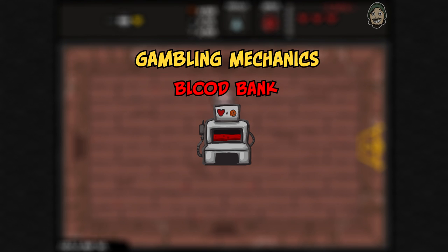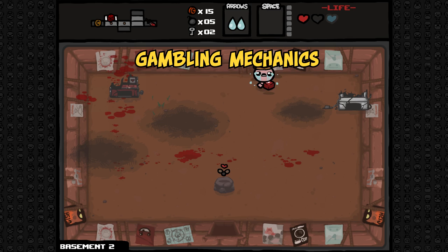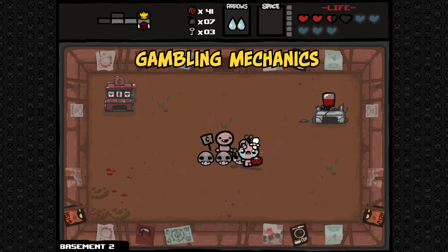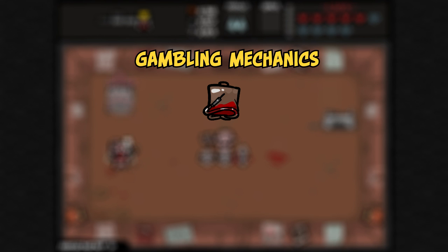The blood donation machine, or blood bank, will deal damage to the player while providing between 1 and 3 coins. This number of coins increases by 1 with the PHD. As with all gambling, these coins have a chance to spawn as pennies, nickels, or dimes. Blowing up the blood bank provides the player with several red hearts and/or coins. There is also a 1 in 15 chance of the blood bank exploding and giving the player either the blood bag or the IV bag. The blood bag provides the player with an additional heart container, a speed upgrade, and refills 5 hearts. Additionally, the blood bag can be obtained multiple times in a single run, providing the player with a number of opportunities to increase their health outside of boss fights. The IV bag provides the player with a spacebar item that allows them to essentially trade damage for coins on the go. The blood bank will not pay out with the IV bag if the player has previously picked it up in the current run.